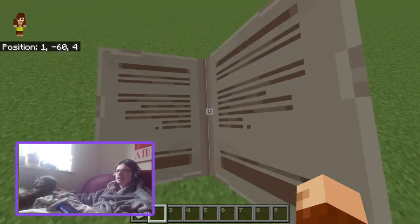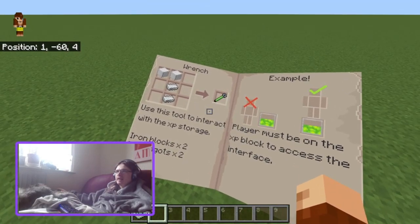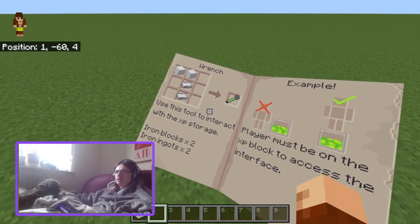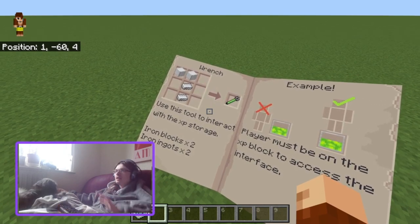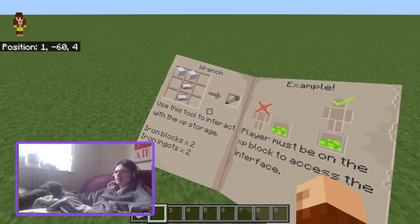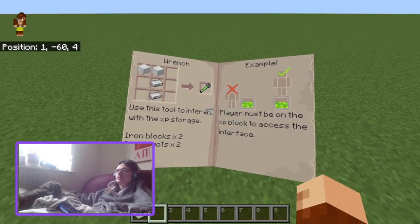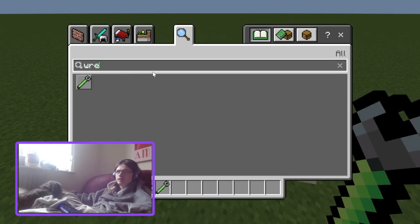So we've got three and four — full wrench. That's the crafting recipe for the wrench. Use this tool to interact with the XP storage. It's two — oh, that's iron blocks? Why is it two iron blocks? I would change this recipe so it would just be two iron ingots and remove those two iron blocks and put an iron ingot on the left and right corner. That makes more sense. Why is it iron blocks? That looks more like a hammer than a wrench. XP wrench.